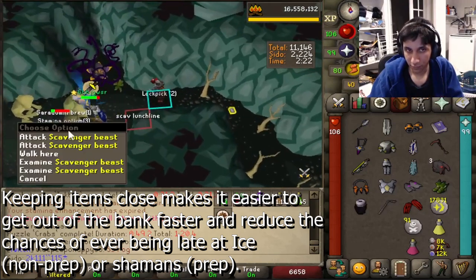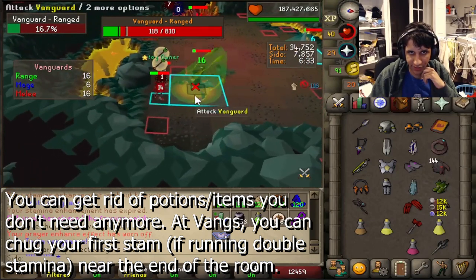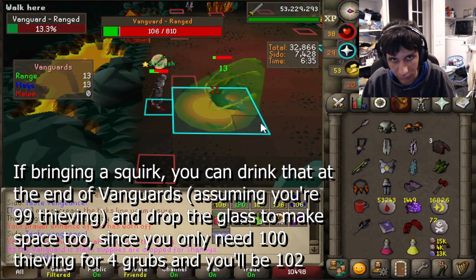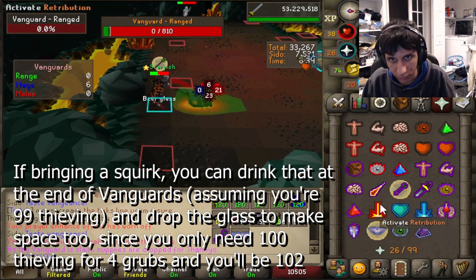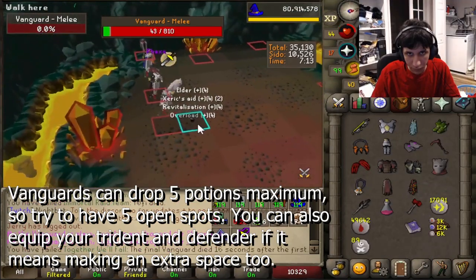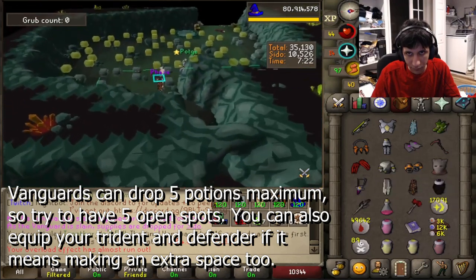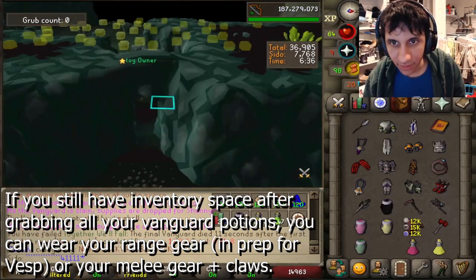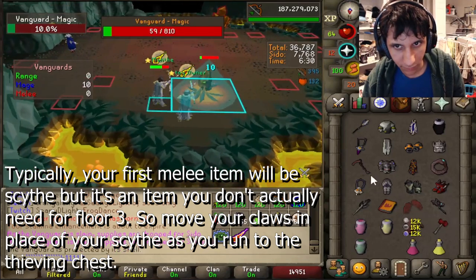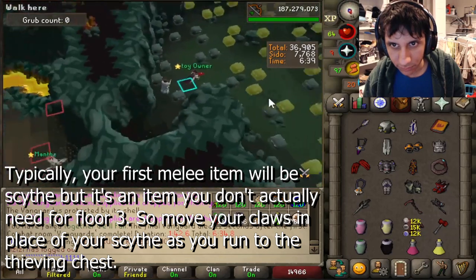Near the end of Vanguards, if you're running double stamina, you can chug your first stamina as a full 4-dose potion should last for the rest of the raid. You can also sip your squirk and drop the beer glass — assuming you're 99, it'll put you at 102 thieving and you only need 100 for getting 4 grubs. Vanguards can drop a maximum of 5 potions, so as long as you have 5 spots open, you should be fine. You can also equip a sang and defender at the end to make more room, then after grabbing potions, put on your range gear or melee gear and claws.